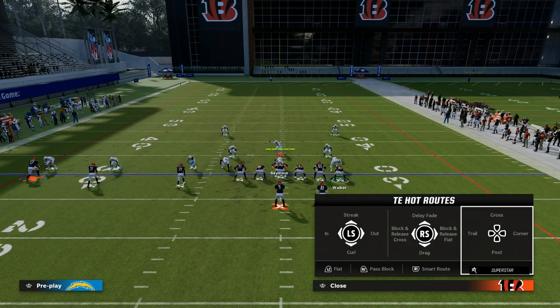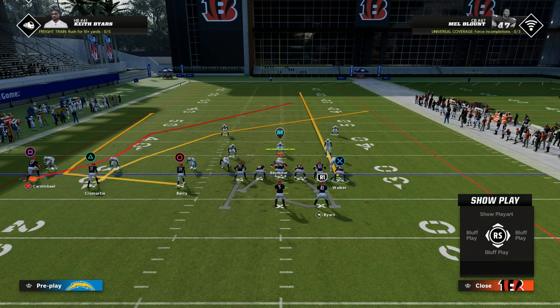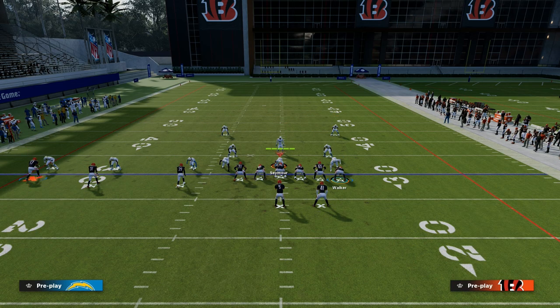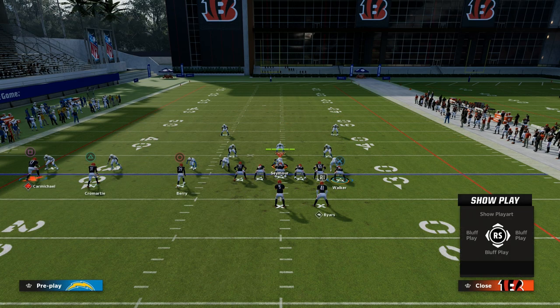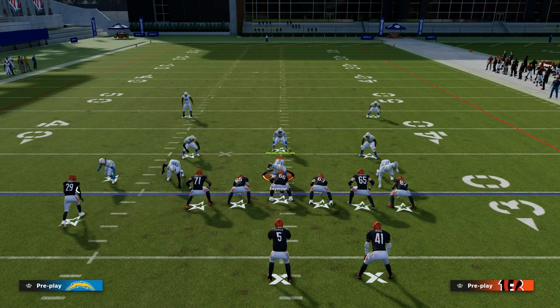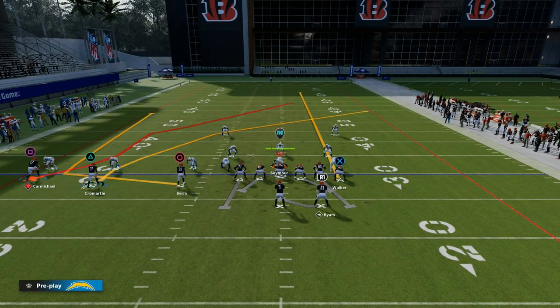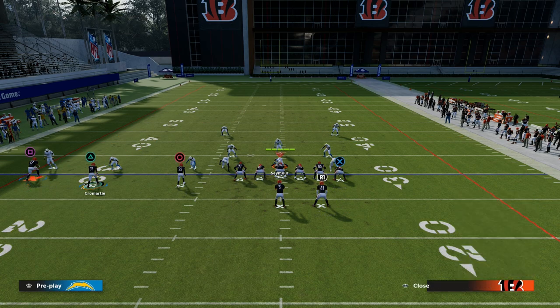What we're going to do is we're going to streak our tight end, and then we've got play action, which is the best. This is actually the best form of play action because if we slide our line, you'll notice they actually slide — not every play action is created equal. And then we're going to take this backside receiver, and you can kind of do whatever you want. If you think it's man coverage, I would put him on a slant route. If you think it's zone, I would put him on an in route — kind of up to you.